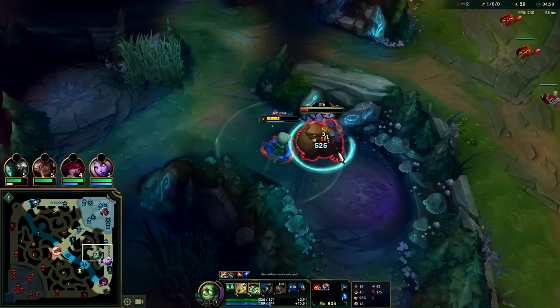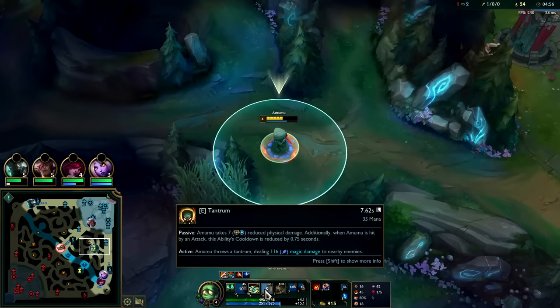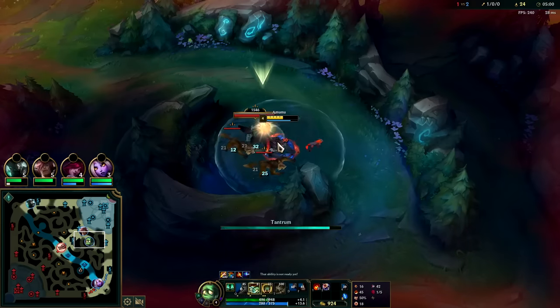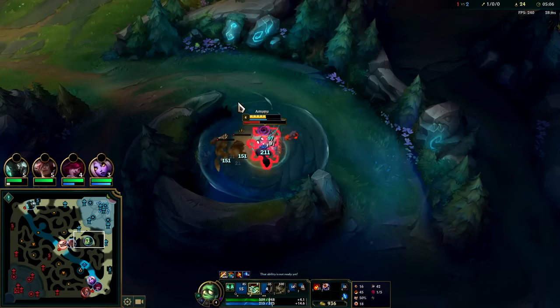On Amumu you want to max E first, Q second, W last. Your E is your main clear tool and your Q is your main gap-closing tool. Even if you have two charges of Q going into a gank, no matter how many points you have into it you'll only really be able to use it twice anyway - that's why you don't typically max Q first.